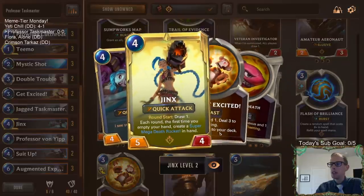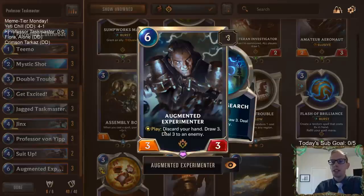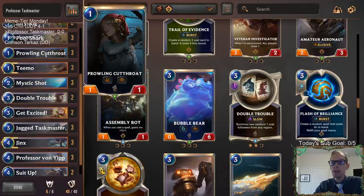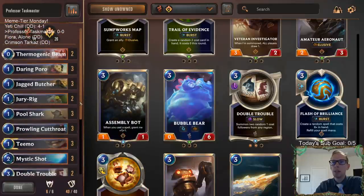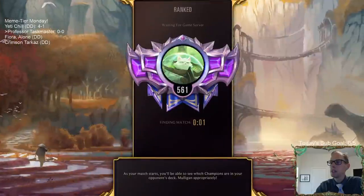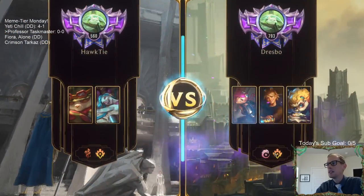I haven't played Jinx in a long time. Jinx is a pretty powerful card — you can draw two cards a turn whenever you level up; you just have to empty your hand to level up Jinx. And whenever you empty your hand, you create some Super Mega Death Rockets. We also have Augmented Experimenter — if we empty our hand we get to use some removal and draw three. We also have a couple Suit Ups to protect our one-mana cards, especially Teemo, turning them into 4/4s. And then some removal: Get Excited, Mystic Shots, and Thermogenic Beams. Meme Tier Monday continues with Professor Taskmaster — let's play five games in Ranked.